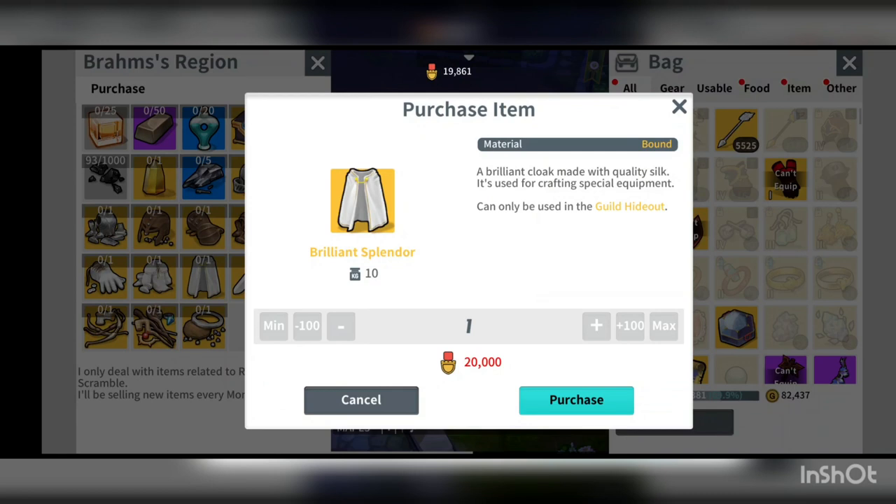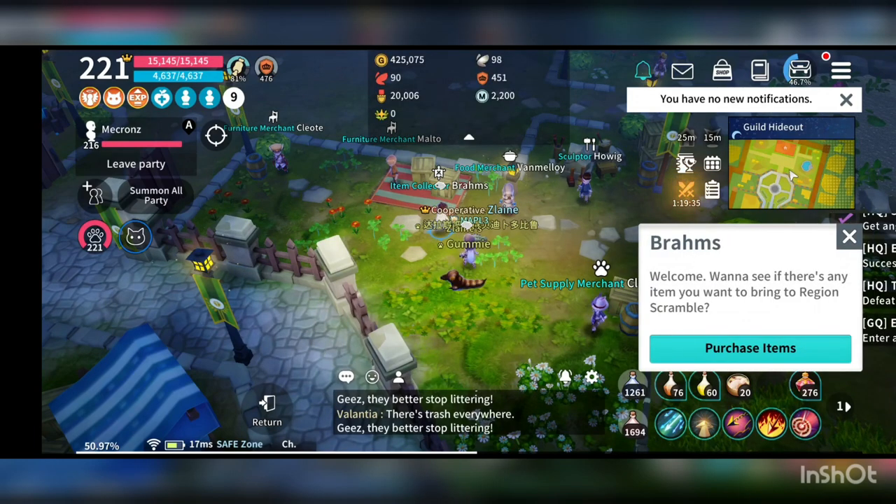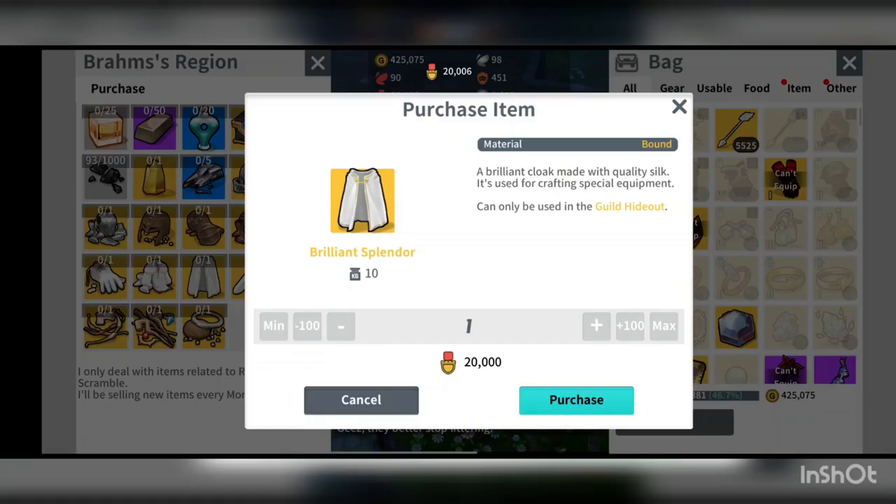I bought it using my main character but now I'm out of Incinia — unfolded. Let me go do some board quests for this. After a few hours, I finally got enough insignia. Let me purchase the Brilliant Splendor.